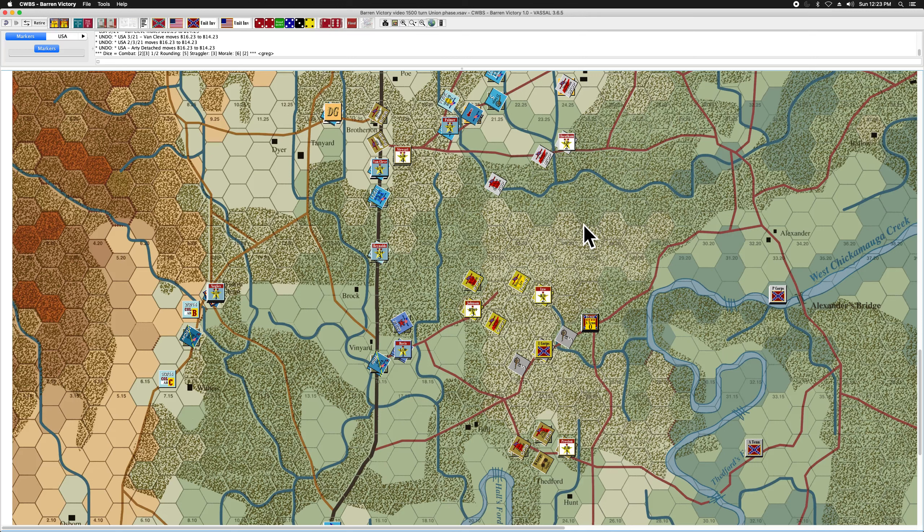We're in the 1500 turn and the Union player has some decisions to make. One decision is what to do with Van Cleef's division. One brigade — Barnes's brigade — and Van Cleef's division is wrecked. That's a loss chart issue, but not only wrecked, they're also disorganized and they have low ammo. So not only are they very likely to retreat if fired upon, but when they fire they do so at half strength due to the low ammo.